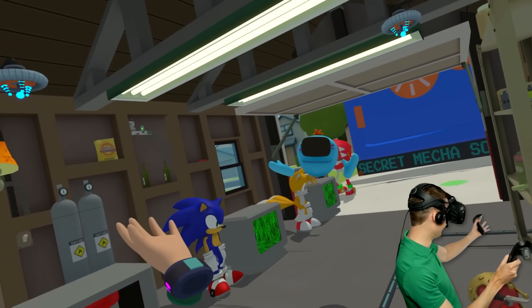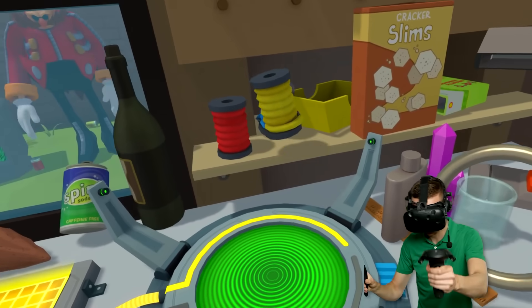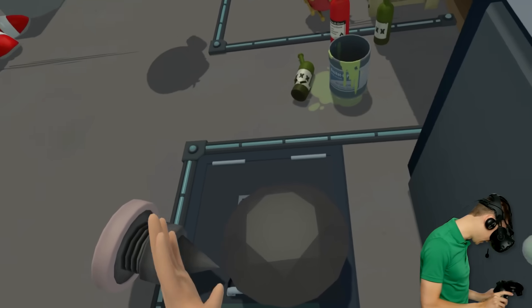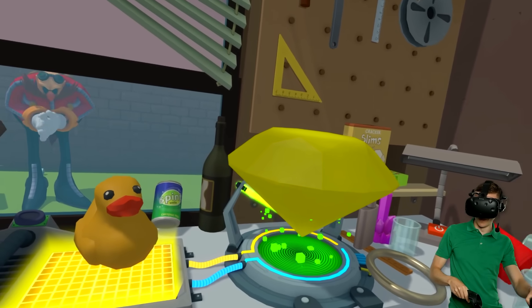It's a rubber ducky, Meeseeks! Check this thing out! Alright, let's go ahead and put that on the platform together with... no, not with the ring! We gotta use the empty Chaos Emerald to make a yellow one!